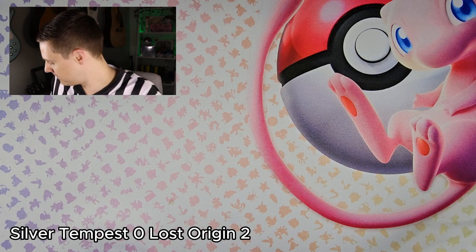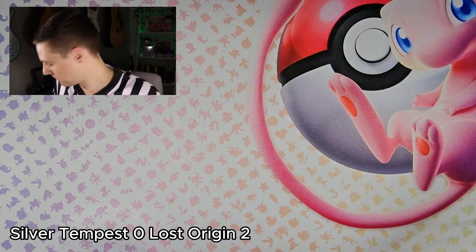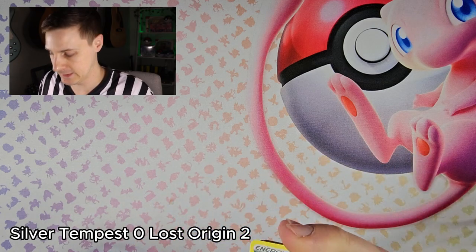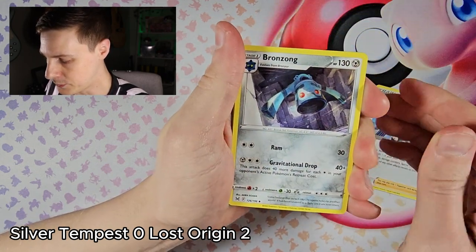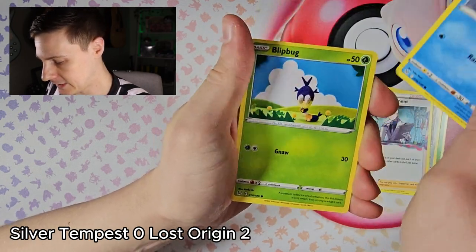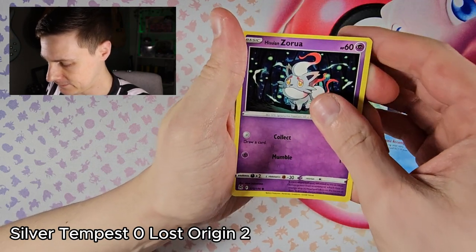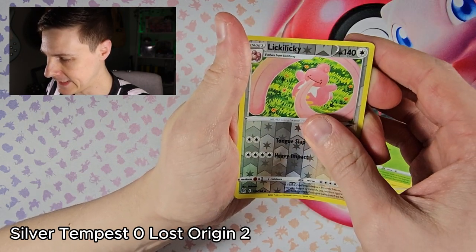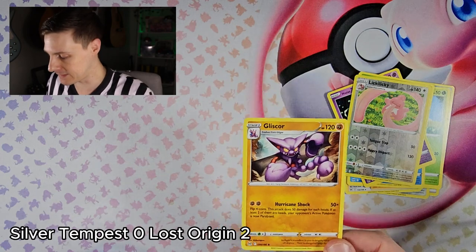Lost Origin's round three pick. We've got leafy energy, Thornton, Lairon, Ducklett, Riftbug, Pinion, Zora, Paras, a reverse Lickitung, into a non-hollow Gliscor. So that round is a draw — no one takes round three.